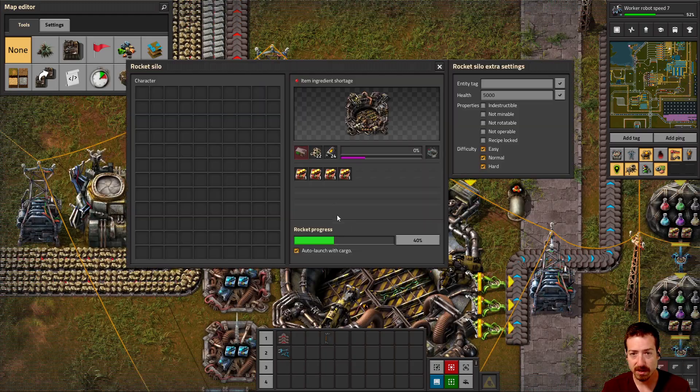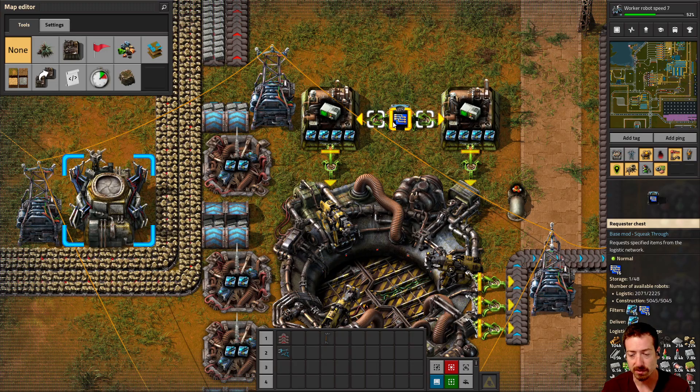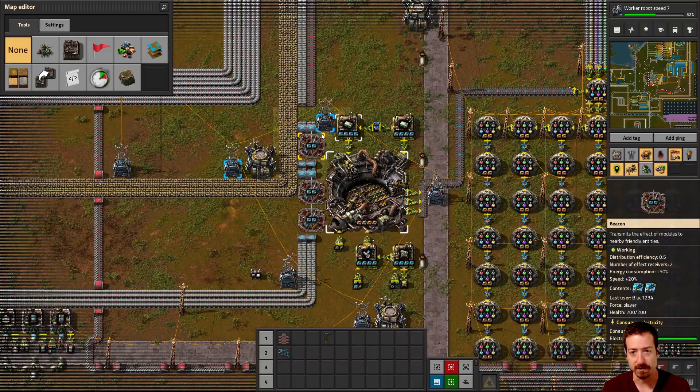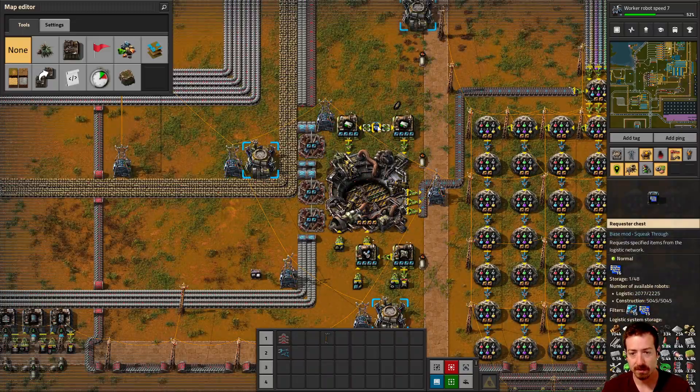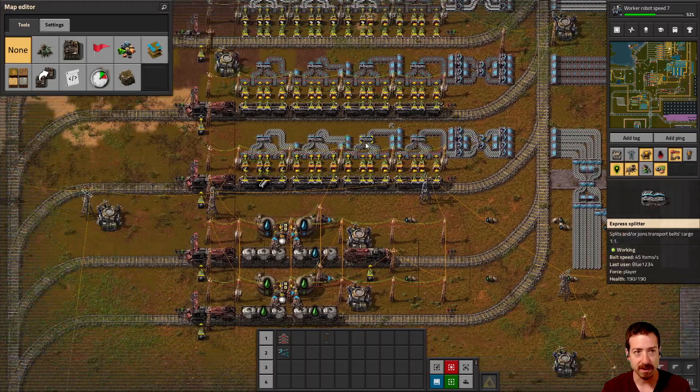Everything seems to be doing okay except for the rocket control units — those are hurting. Speed one modules are the ones hurting the most. It looks like rocket control units never really got crafted to a high rate, so that probably would have been something next on the list.